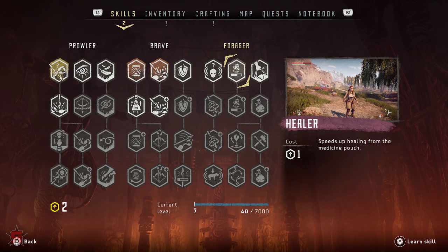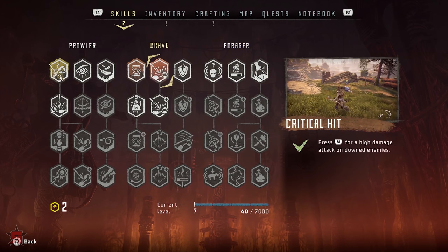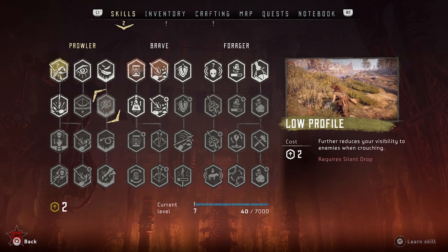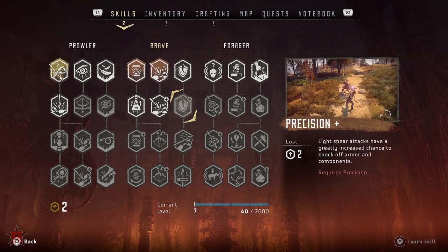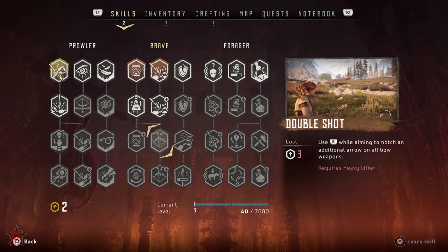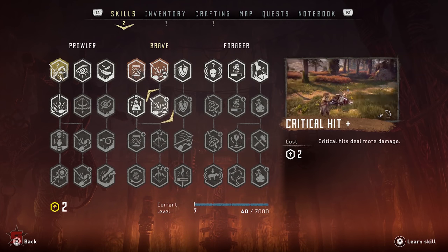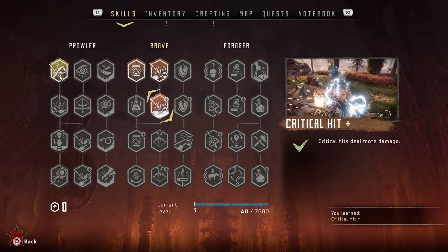There are three skill trees and four tiers to each tree. Prowler contains stealth-based skills, Brave contains combat advancement skills, and Forager contains passive health and support skills. Whether or not you enjoy using stealth mechanics or going all out with weapons, the skills listed in this guide will help assist both playstyles.